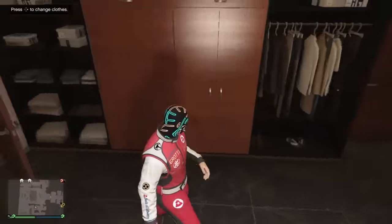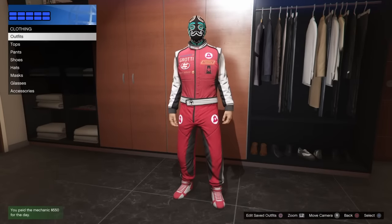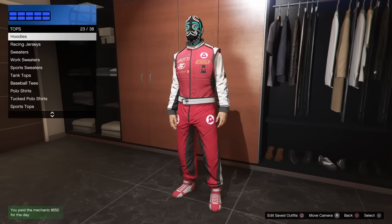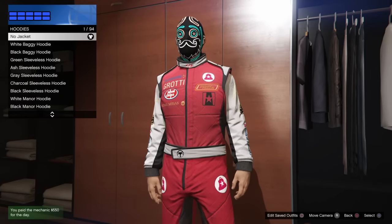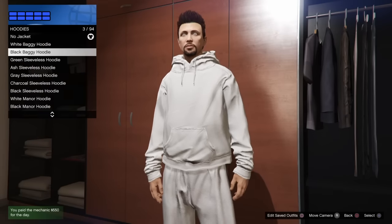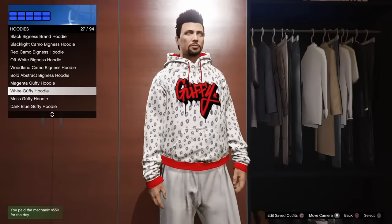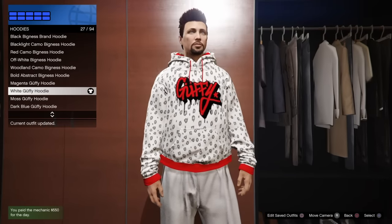You will glitch the mask onto that outfit. Go back into your closet and go to the top section. Once you're in the top section, you can actually wear any top. The utility vest — I believe you have to apply a shirt or something like that first, then apply the vest after that, and you can wear any of the utility vests. I'm going to go ahead and go to the hoodie section and select something that looks good with those red shoes. I'm going to pick the white Guffy hoodie because it has a red logo which matches the shoes.